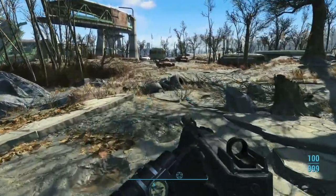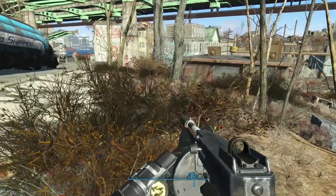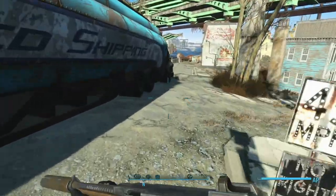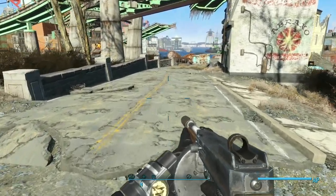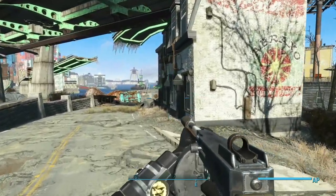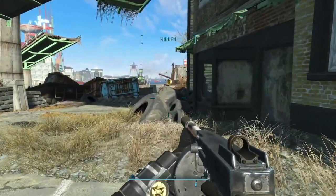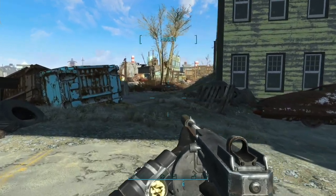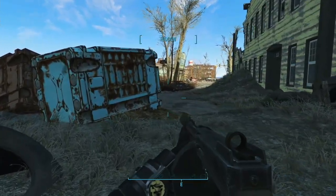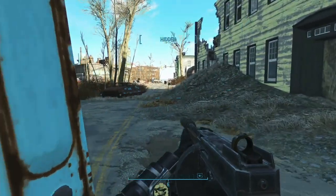Alright, we really don't want to get all tangled up in that at the moment. We'll just try and stay clear of Andrew's Station right there. A lot of times there's Gunners and Children of Atom down here, which can be an incredibly difficult fight.